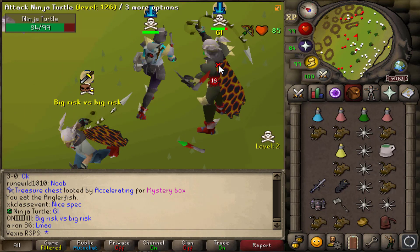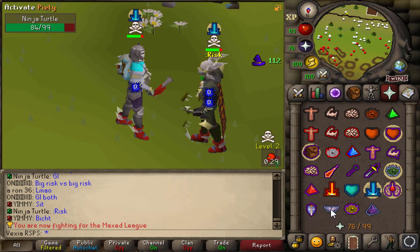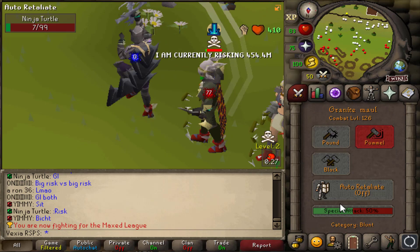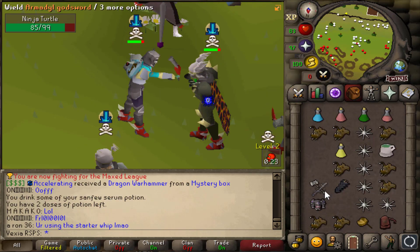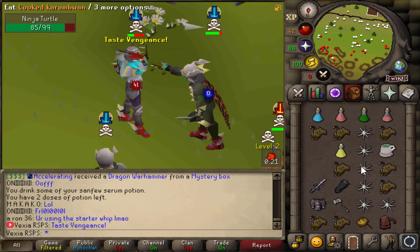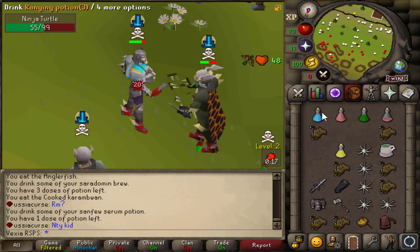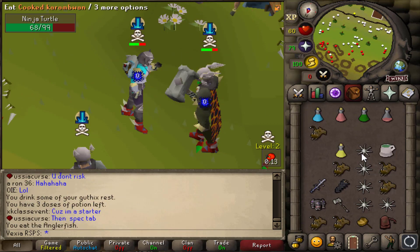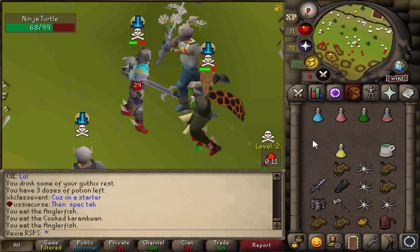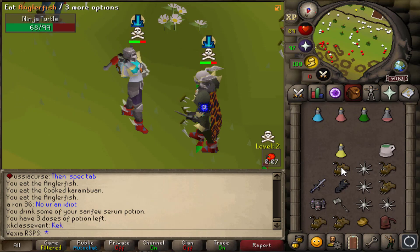We're fighting Ninja Turtle now — this guy's a good risk fighter, you can see it on him, look at that setup. Zero GMAUL — what the hell. That is boring. We're gonna be ready to eat because my GMAUL can't hit. He could have hit me an 88 with the GS but whatever.